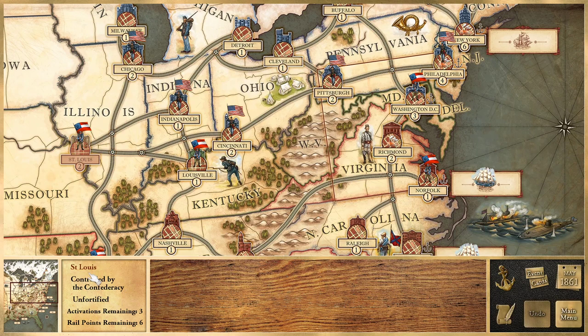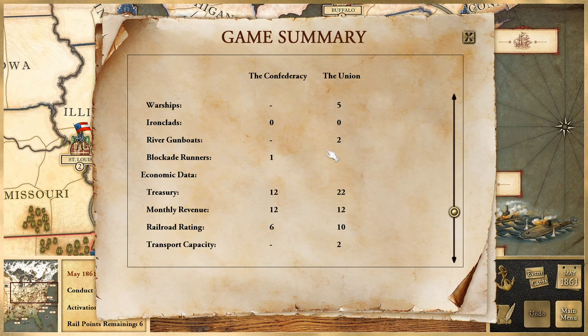I can rail six units around. The river gunboats basically just sail up and down the Mississippi to bombard fortification levels. The South starts with one blockade runner. The treasury: South has 12 money, North has 22. Monthly revenue: South gets 12, North gets 12. Railroad rating: six versus ten.